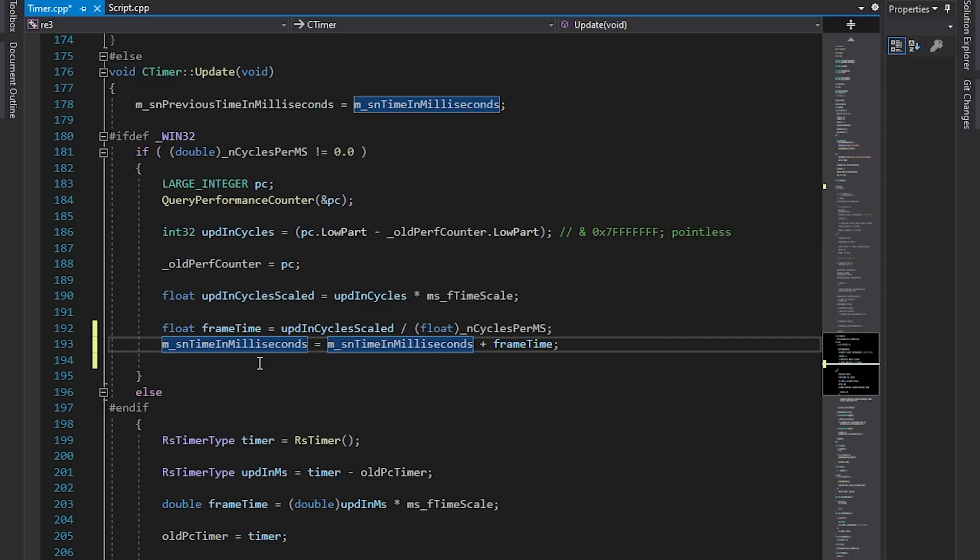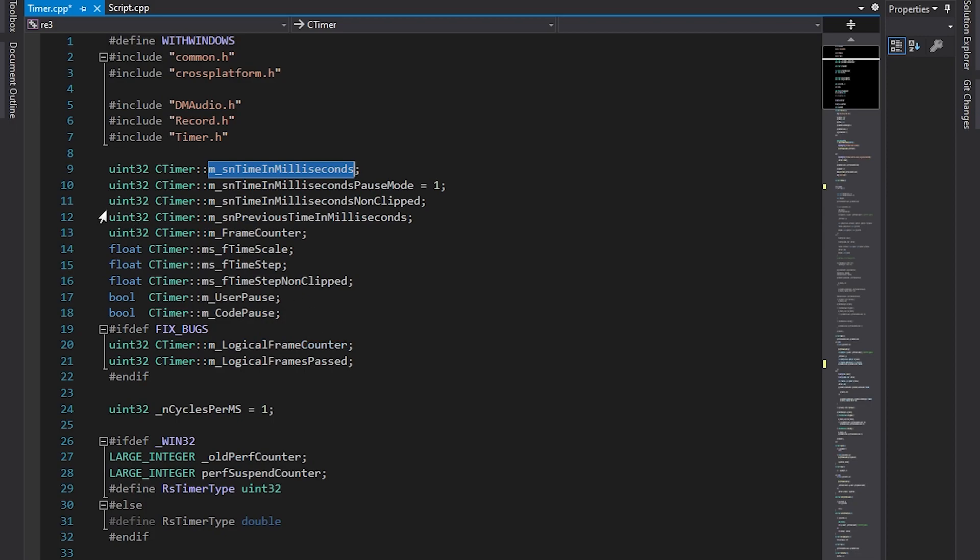As you can see, the time is stored in milliseconds, which means that instead of one second you have 1000 milliseconds. What we also need to know is the type of the variable — we can see it here. It's uint32.